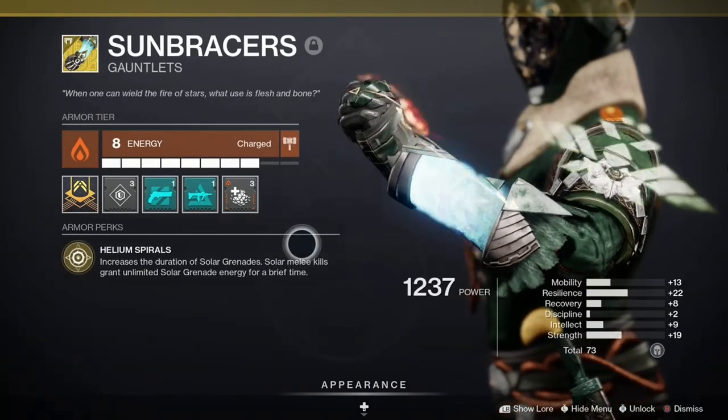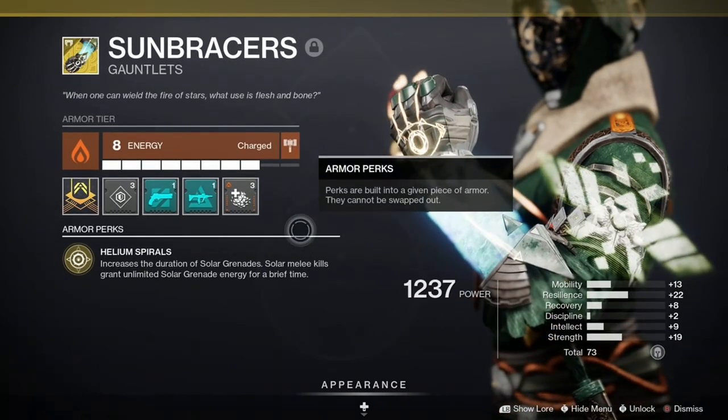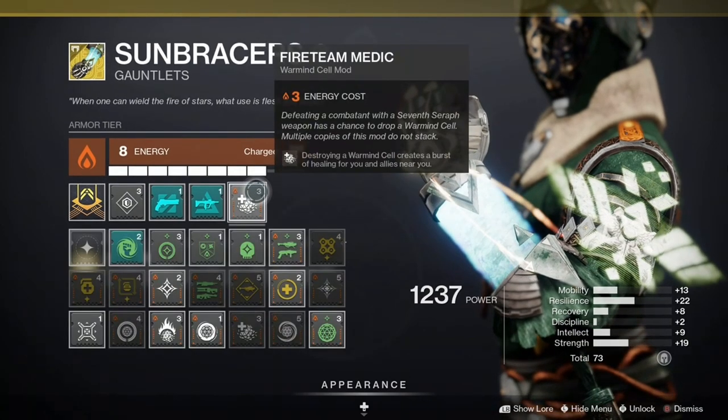The Sunbracer Gauntlets are one of the two things in this build that makes it run beautifully. They come with the perk Helium Spiral, which extends the duration of solar grenades, and getting a solar melee kill gives unlimited grenade energy for a brief time. One of the nice updates from Beyond Light is the ability to put combat style mods on exotic armor, so I put on Fireteam Medic.